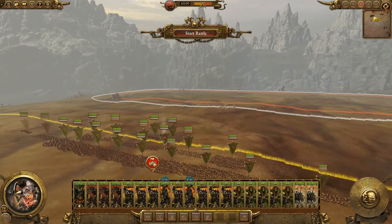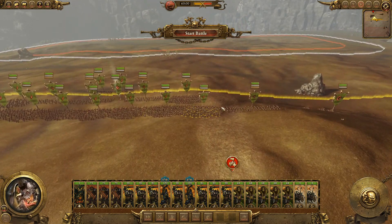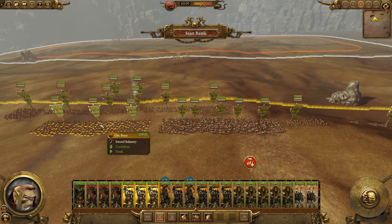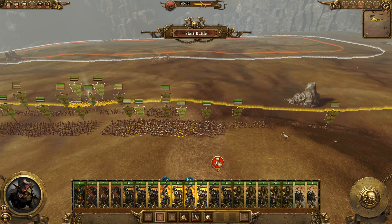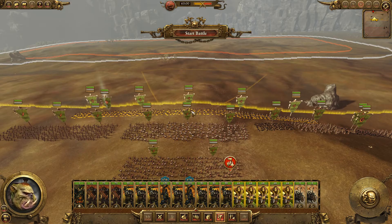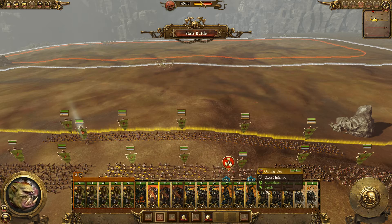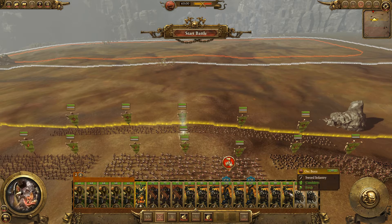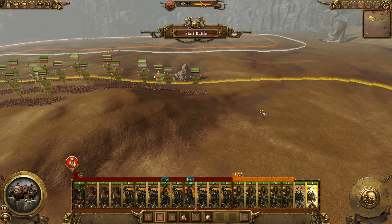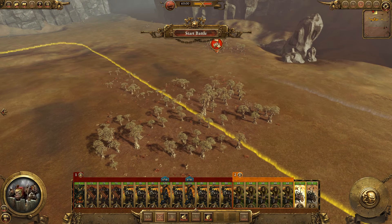We're fighting in some mountainous terrain, lots of mountains. Let's put the front line in the center, get some Orc Boys on the right, Orc Boys on the left, keep a small reserve. Let's get all our ranged troops right in the middle, and my War Boss as well - actually we'll keep him with the reserve. I'll keep some chariots way out on the flanks. Reinforcements come from the rear - oh, that's perfect actually!